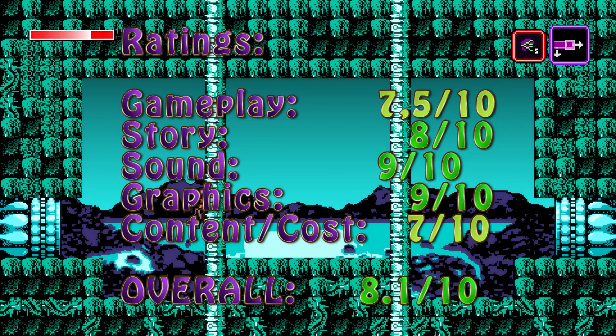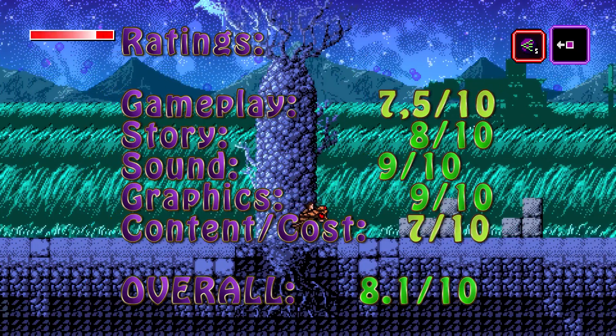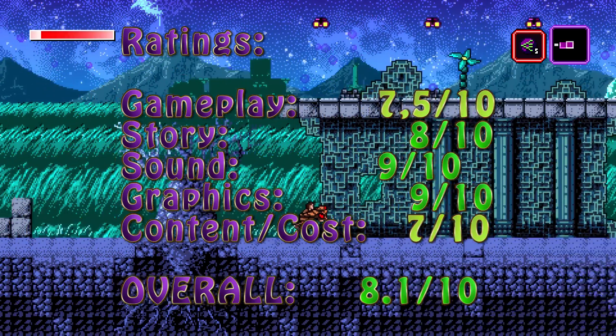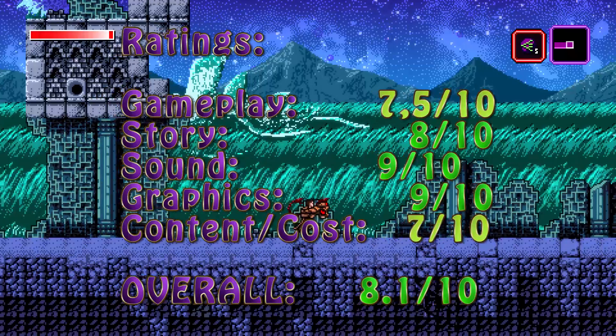Now let's get to the ratings. For gameplay, I give Axiom Verge 7.5 out of 10. For story, I give it 8 out of 10. For sound, 9 out of 10. For graphics, also 9 out of 10. And for content versus cost, I'm going to give it a 7 out of 10 — still suffering a bit from the replayability side, but there's still a lot there for your money. Overall, I give Axiom Verge an 8.1 out of 10.